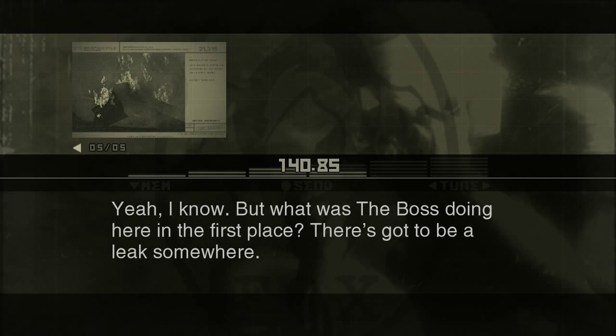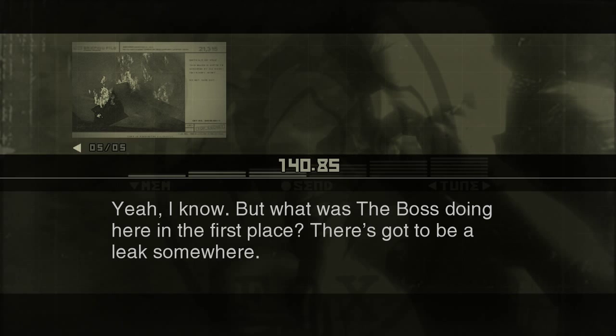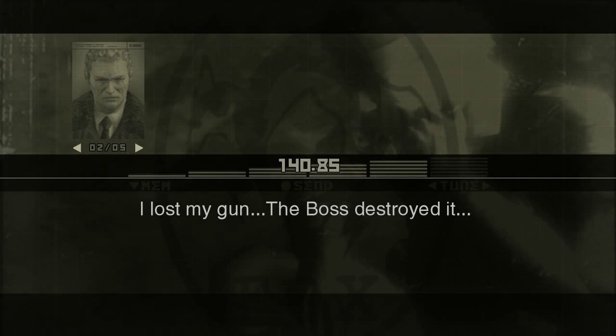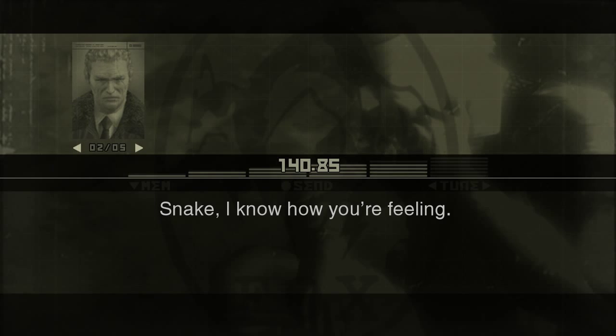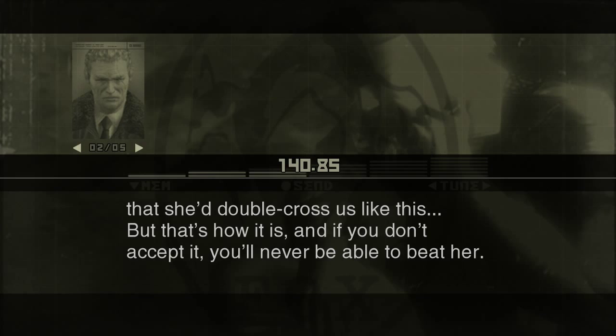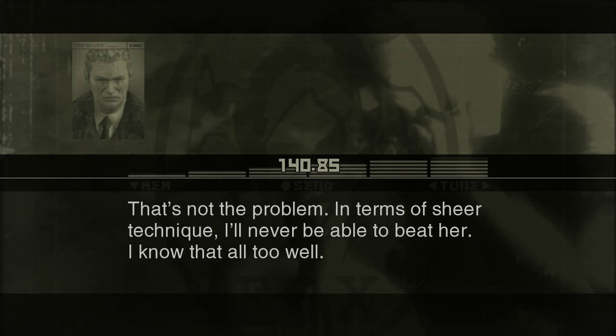Enemy scouts are going to come looking for you. What was the Boss doing here in the first place? There's got to be a leak somewhere. The man the Boss is working with - Volgin - isn't exactly on speaking terms with Khrushchev. Yeah, you could easily bug Khrushchev's office. Just because Khrushchev isn't with Volgin doesn't mean you can't get info from across the US - especially if you've got guys on the inside.